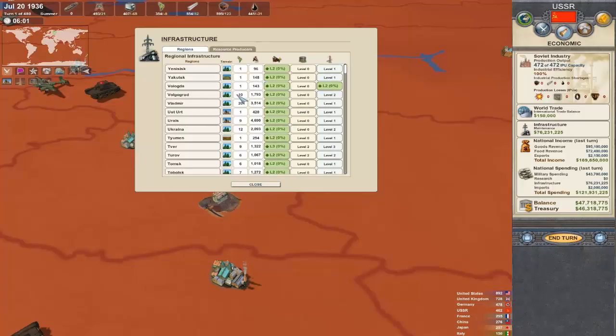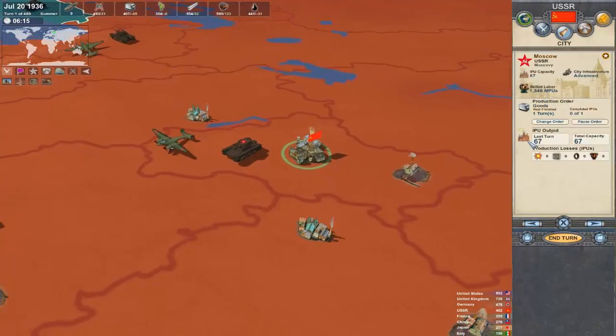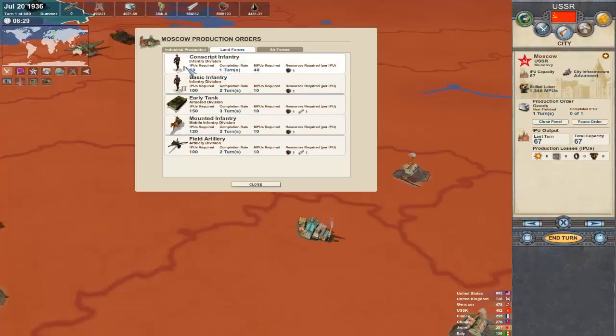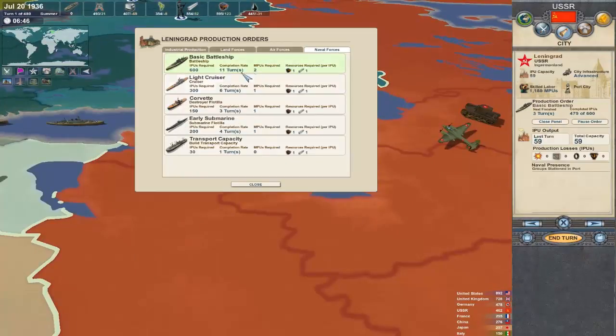The same applies to upgrading buildings. If you don't have any manpower in a region — let's take Moscow, for example — we have 1,340 skilled labor and 4,917 unskilled labor. If we use up all of our unskilled labor, not only will we not be producing any food, but we won't have manpower units to build an army. Every unit costs some manpower: conscripts are 40, and just about everything else is 10. The same applies to Air Force and Navy — battleships cost 2 manpower, for instance.